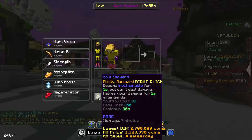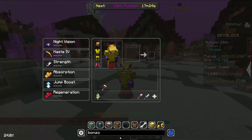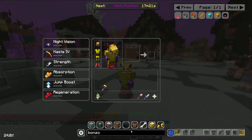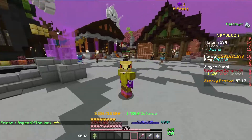Finally, the Soul Escort is most definitely the most useless of the three. It has the ability Soul Ward, which makes you invulnerable for five seconds but you can't deal damage, so in that sense it's kind of like a Wither Cloak Sword. It also halves your damage for two seconds afterwards, which isn't really a huge problem. But the issue is either you could just use a Wither Cloak Sword, or if you need an extra life there are items like the Bonzo Mask and the Spirit Mask.